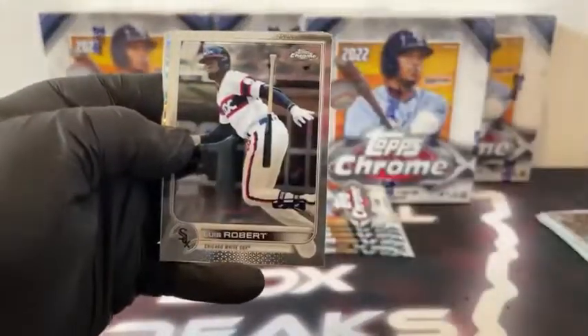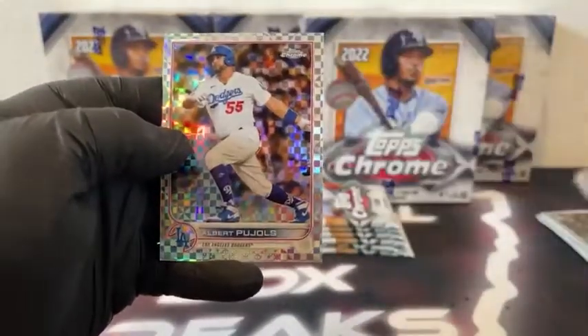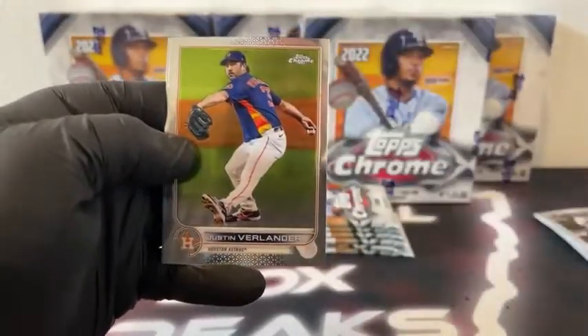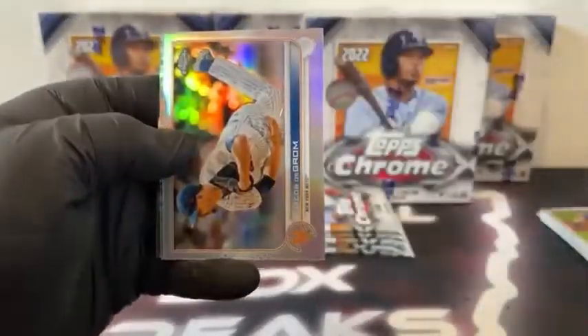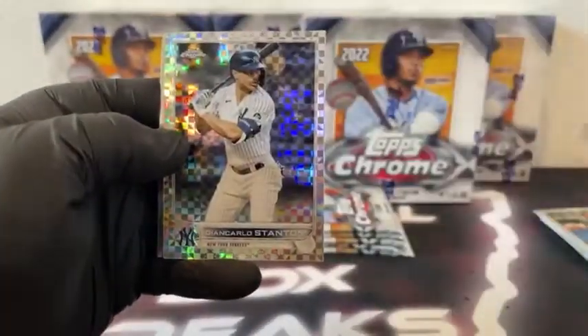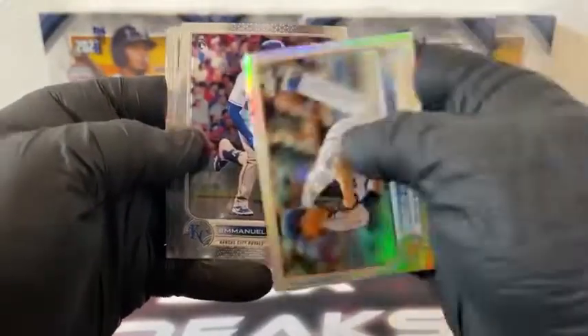Here's Matt Vierling on the rookie. We have Luis Robert. There's an X-Fractor of Albert Pujols. Justin Verlander and Adam Wainwright for St. Louis. There is Matt Chapman. We've got a Refractor, Jacob deGrom. X-Fractor, Giancarlo Stanton covers Emmanuel Rivera. And Austin Meadows for Tampa Bay.